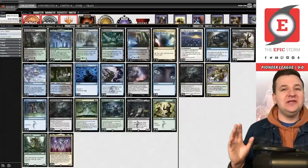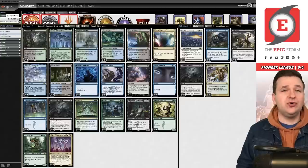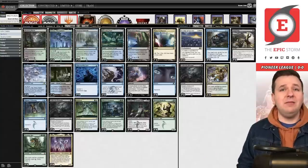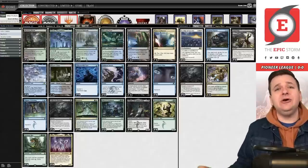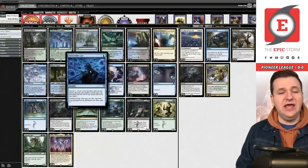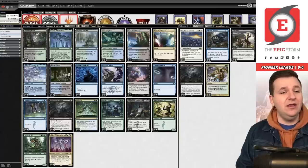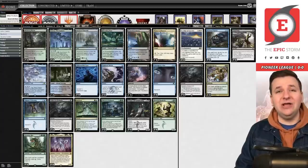Pioneer Neoform has been picking up — a bunch of creators have started working on it, and you love to see the community rally around a deck. Let's break down how Pioneer Neoform works. The idea is to fill up your graveyard. We have Otherworldly Gaze — one blue instant, surveil three — and seven copies of a two-mana surveil-five effect between Contingency Plan and Tygum Scheming.